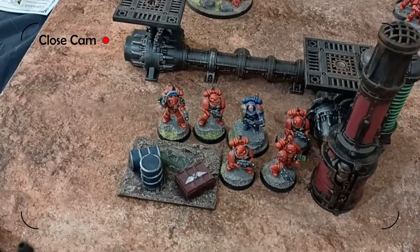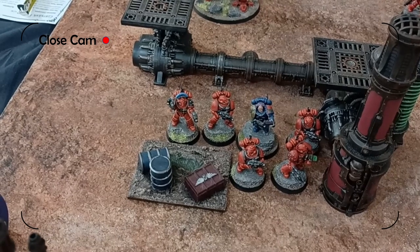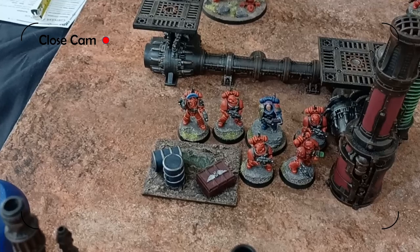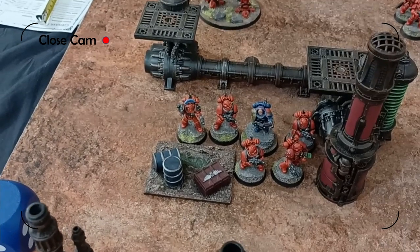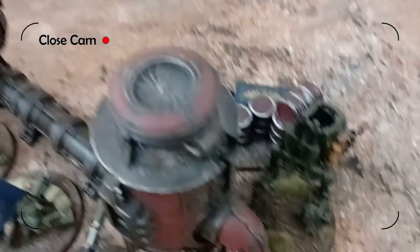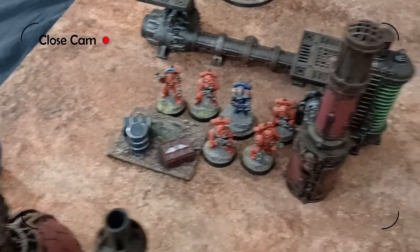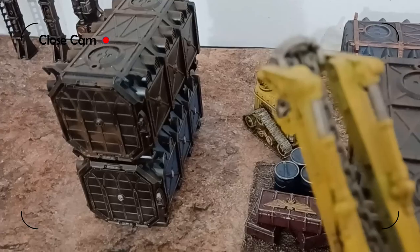These six guys here — that's a character embedded in the unit. They're already on an objective. They have a scout move, so they get to move 12 inches at the start of the game. They've moved up to sit on that objective and hopefully won't get wiped out turn one. There are four objectives — there's one here with these collections of barrels and crates, and another one just in there.